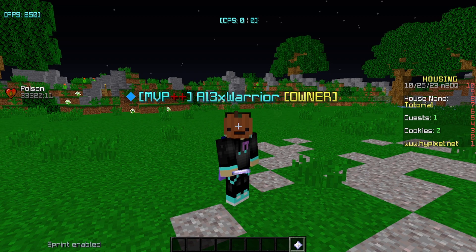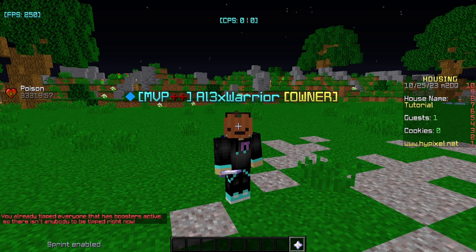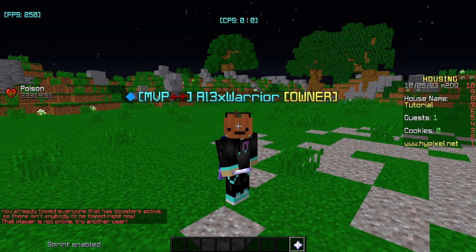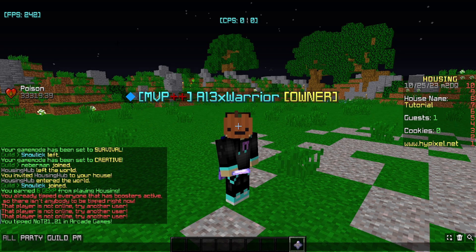Hey everybody, so a few people asked me for a combat logging tutorial — more specifically just preventing players from doing certain actions if they're in a fight or in combat, which is pretty self-explanatory, but it is a useful tutorial for PvP houses just in general, so I thought I'd go over it.